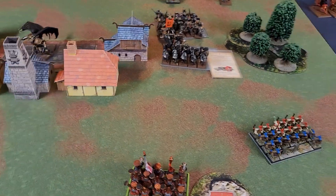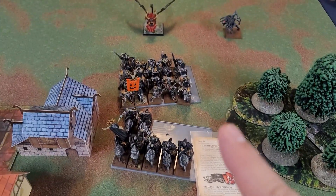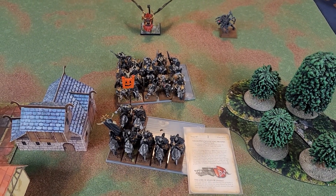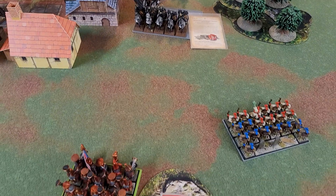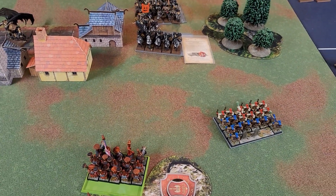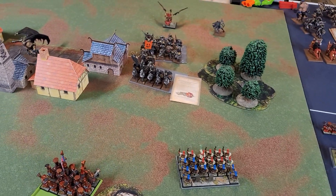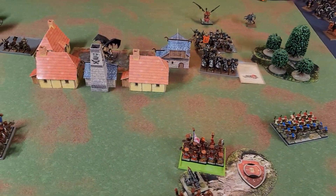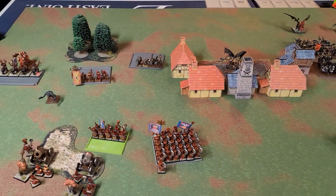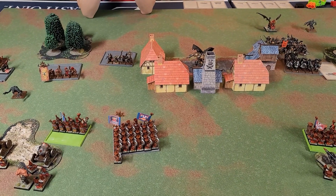Thanks to a well-placed Miasma from the Lamassu onto the Knights, the Knights failed another charge against the Fire Glaives on this flank, and the Fire Glaives killed one with a Stand and Shoot. Looks like the Chaos Warriors are running low on units. On to turn four.